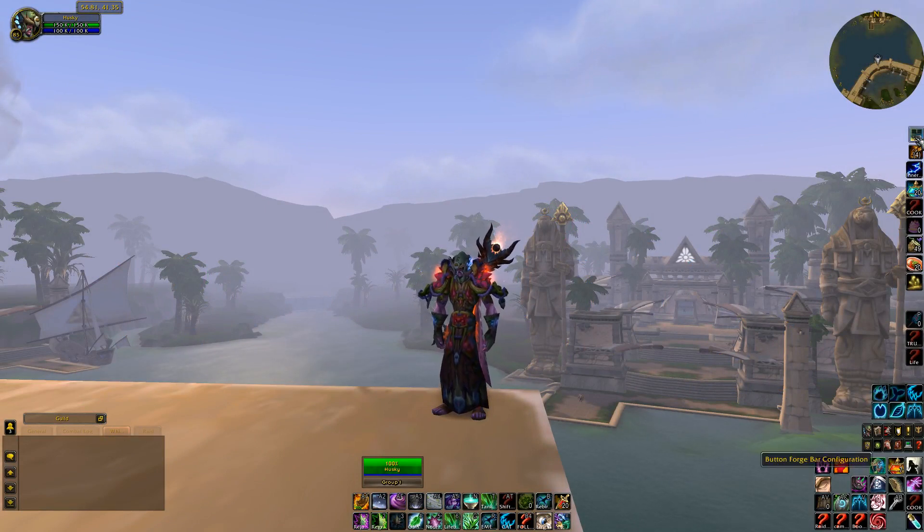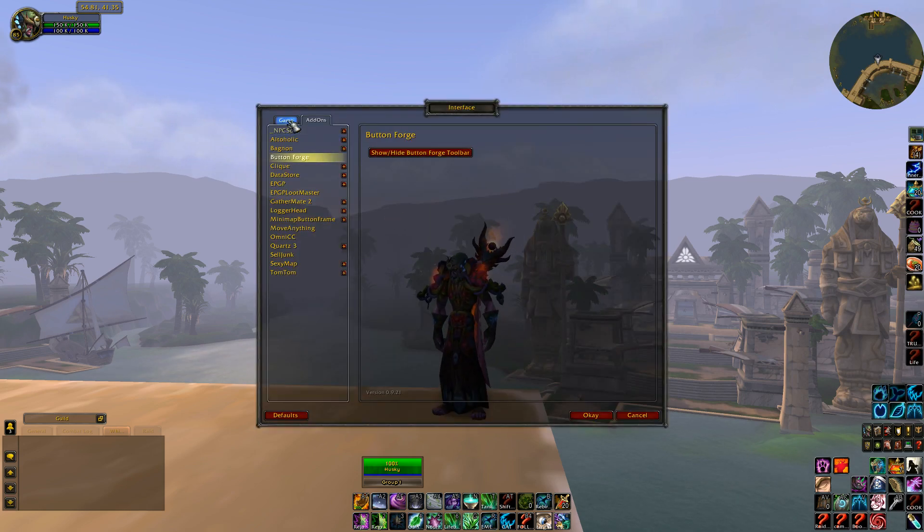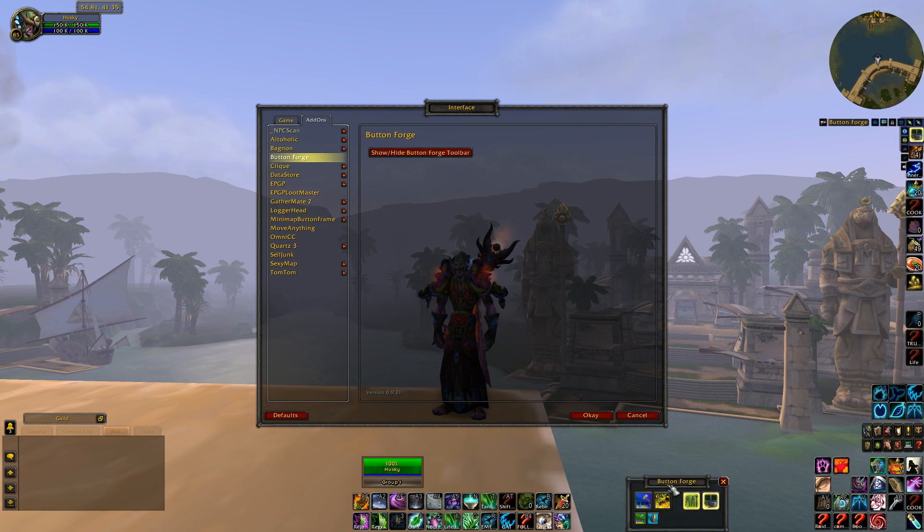Welcome to ButtonForge. When you first get it, it'll appear in the middle of the screen. Normally to get to it, you would go to Interface, Game, Add-ons, ButtonForge, Show or Hide. And this would appear normally in the middle of your screen.